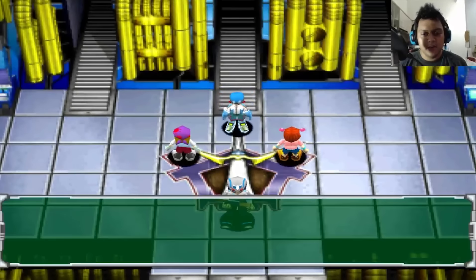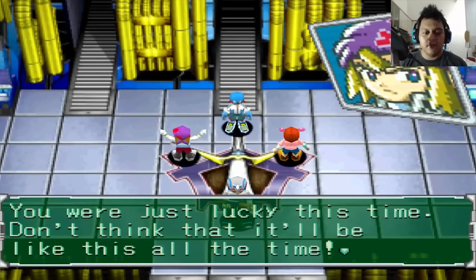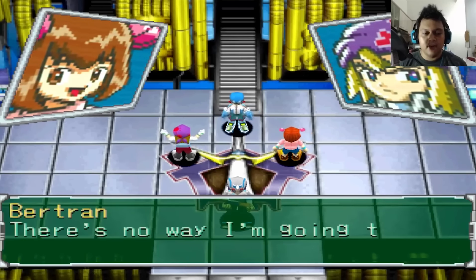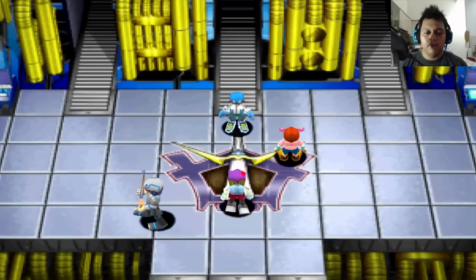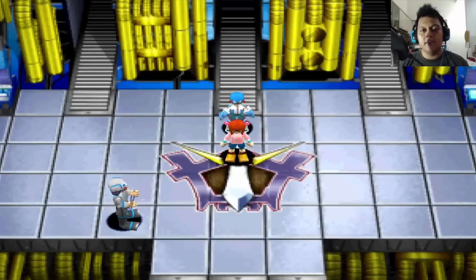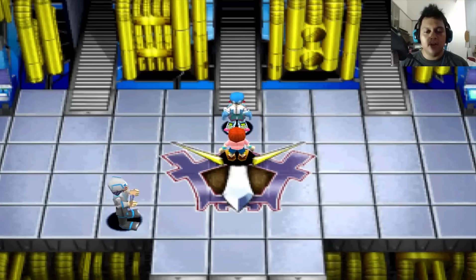Jojo and Betran are here. Betran says: it looks like you cleared your first mission — you were just lucky this time, don't think it will always be like this. Jojo says: Betran, don't you have anything nice to say? Betran replies: there's no way I'm going to lose to a kid like this. So Betran is a very rude person, while Jojo is a very kind person.